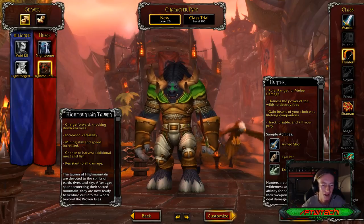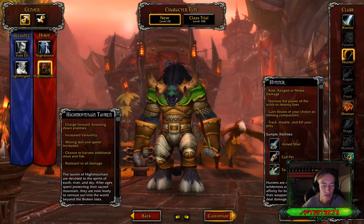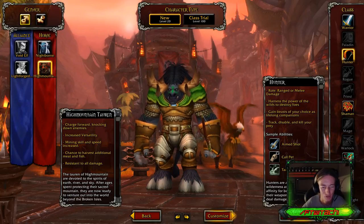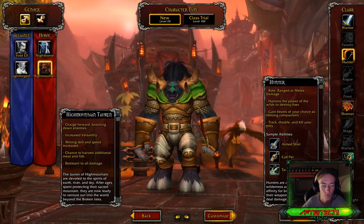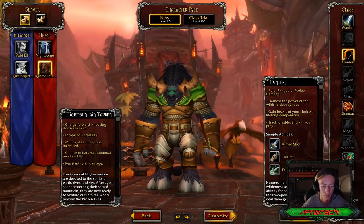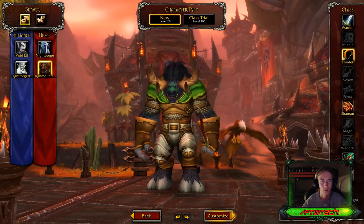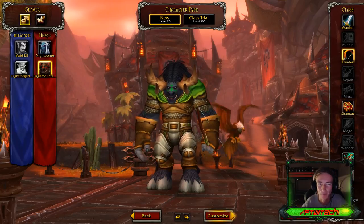The Tauren of High Mountain are devoted to the spirits of Earth, River, and Sky. After ages spent protecting their sacred mountain, they are now ready to venture out into the real world beyond the Broken Isles, but for the Horde. So without further ado, let's dive on into the character selection screen of the High Mountain Tauren.